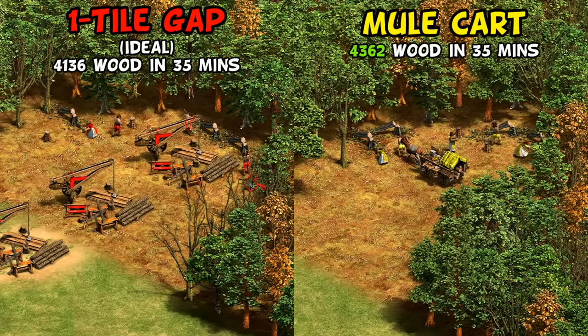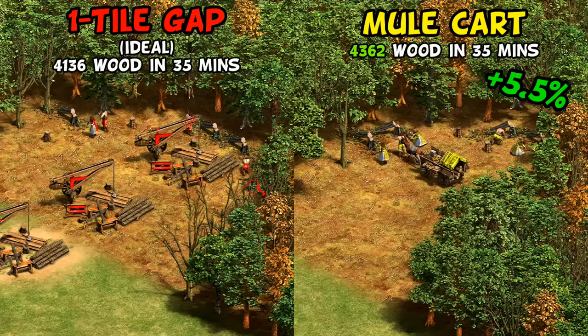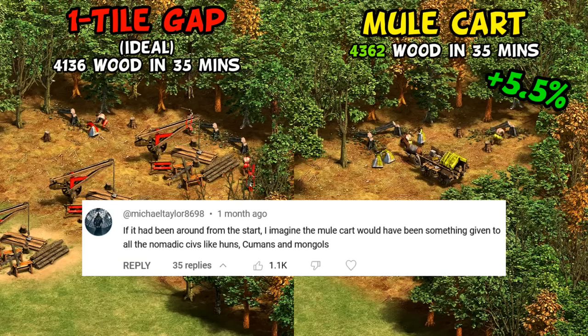Switching to the mule cart, it ended up being between 5 and 6% better than the generic civ's optimal replacement. The mule cart alone is clearly not as good as the Celts bonus, even with the cost of the Celts lumber camps included, but it gives a solid 5% wood boost over time. I really wanted to have a number for this, as the most popular comment on my first mule cart video was about the potential of opening mule carts to other civilizations — this shows it would give them a meaningful wood collection boost in the mid game.